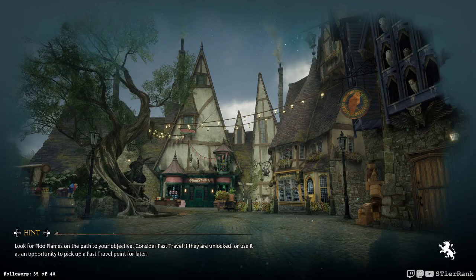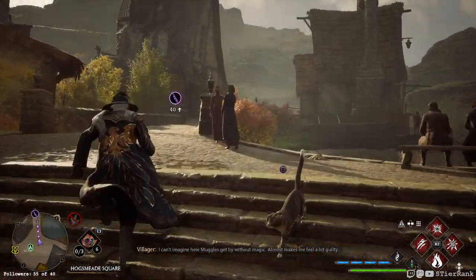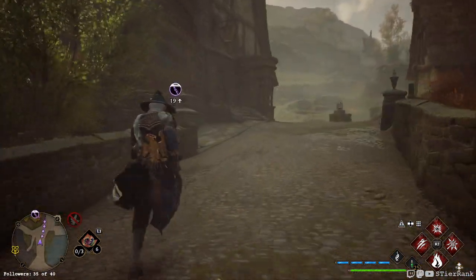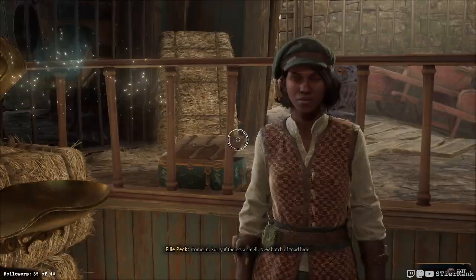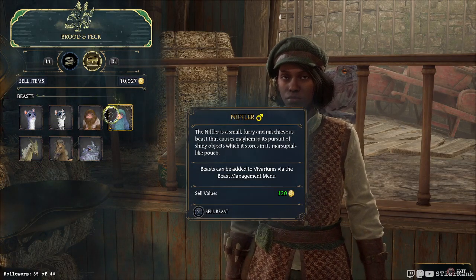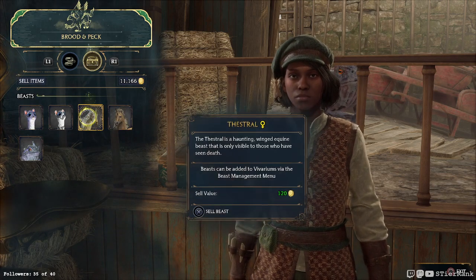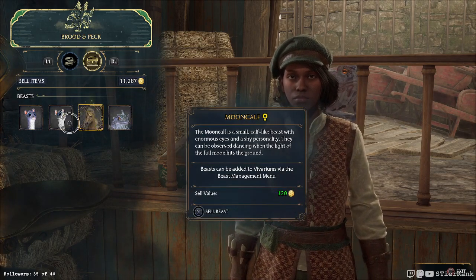I wonder if there's something else I should swap out - maybe the unicorn, but not a big reason to do it really. Let's sell both the Nifflers and the Thestral. I meant to do that last stream and ultimately forgot. Okay, these two can go, and this Thestral can go as well. Wow, we've got over 11,000 Galleons - never thought I'd see that!